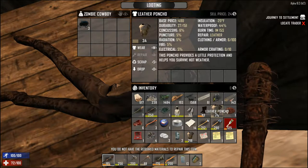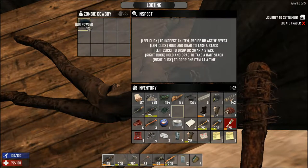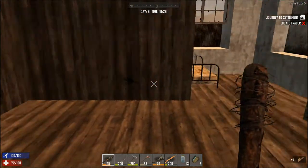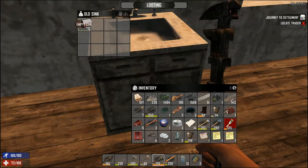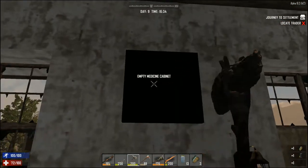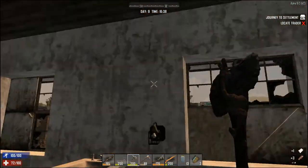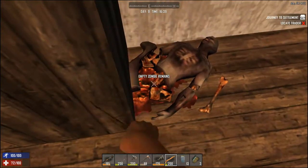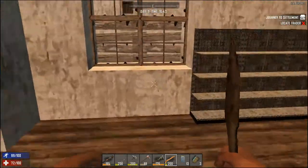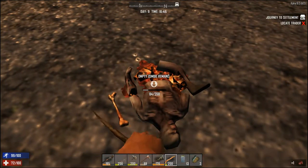Scrap that, scrap that. Take that off the body — thank you. Anybody else up here? No. I'm not gonna take that apart — I just don't have enough room for it. Now I can scrap it. Books, papers. I haven't torn the place apart, but that's all right. We've cleared it, and there's still some more stuff so I'm gonna leave the windows in. I can definitely do an unload now — let's go dump some stuff, upgrade my poncho, and the cement mixer should be ready.